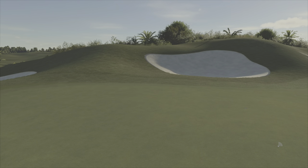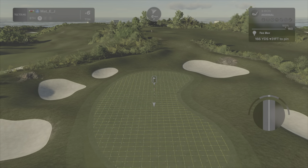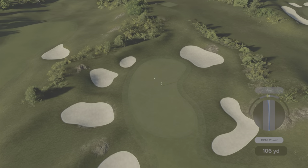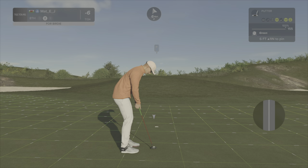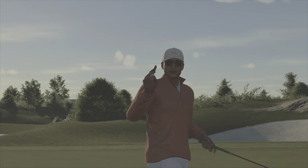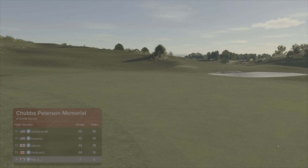Score currently at six under par. 150 should be the club on the eighth — bit of loft, bit of spin. Don't over-egg the wind this time. Pushed it a little bit, so it'll be slightly left. Not too bad — that push would have been a glorious shot. Great work — grab that birdie. Seven under. Distances: 160 on the second, 150 on the eighth — with a touch of loft maybe playing as a 148.